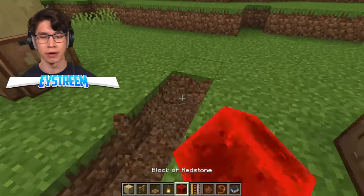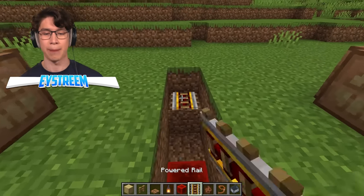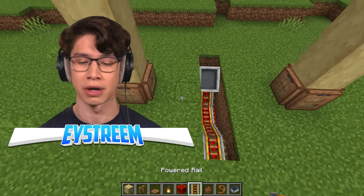Now we're gonna break out five at the bottom here, one, two, three — block a redstone in the middle. This is how it's gonna work: we're gonna get a powered rail going all through the center there, and we need to put a minecart. So that should start going back and forth. If it doesn't, you have done something very wrong.